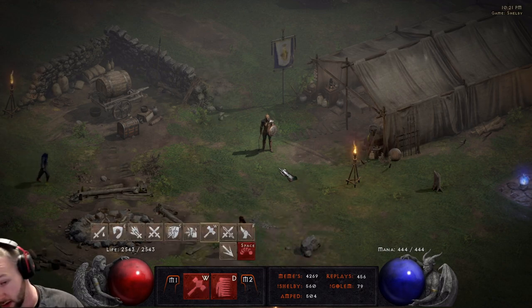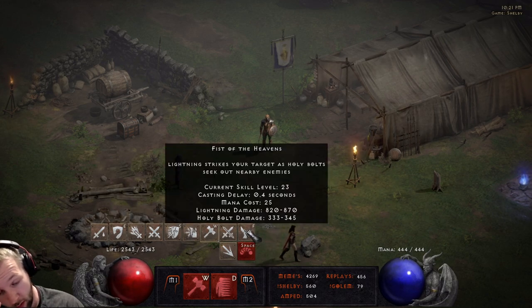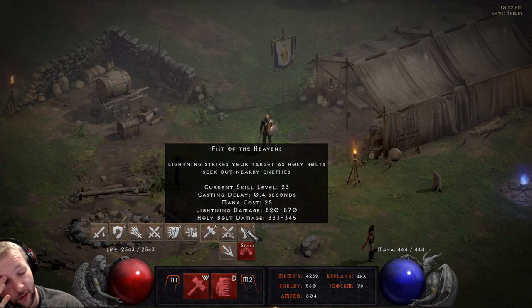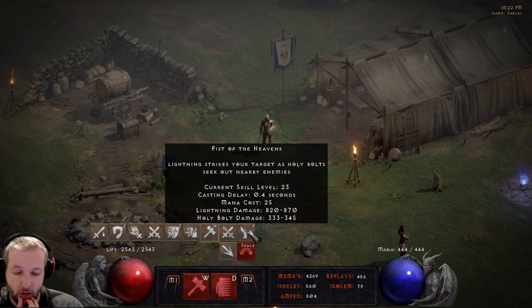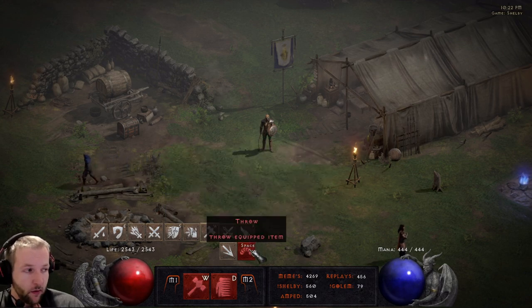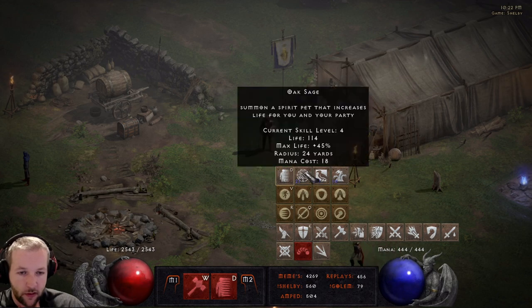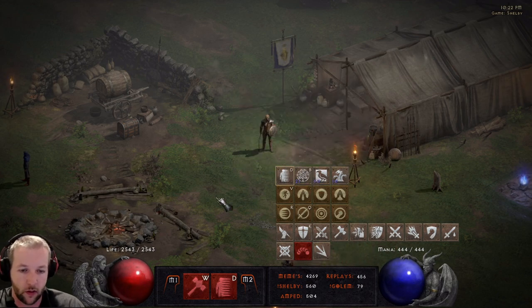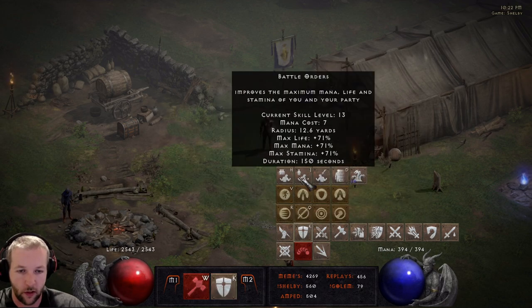So going over Skill Allocation, on the left-hand side I do Smite, Charge, Hammer, Bow — I know some people want right side, so it's up to you, it's preference. I personally have been taught how to do it on left, so that's what I'm used to, and Throw as well. On the right side you have your Auras, Teleport obviously, your Oak, and your Holy Shield obviously, and your BO as well.